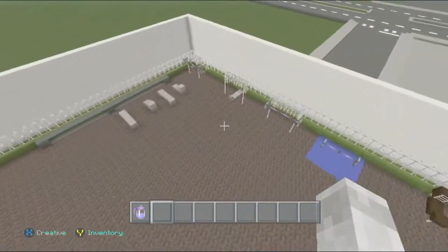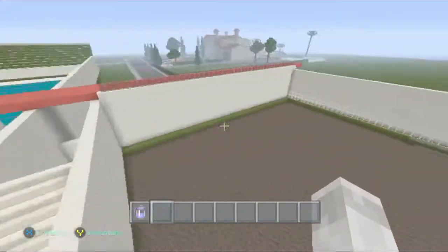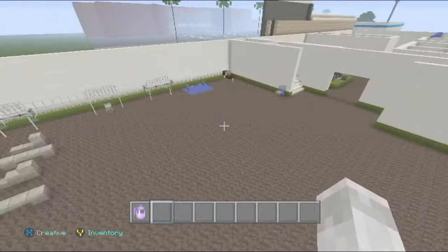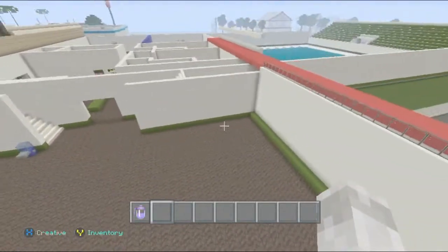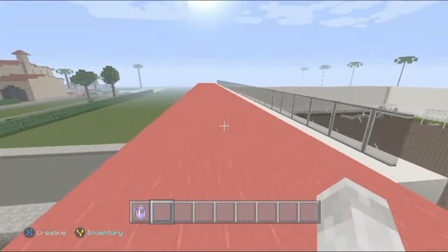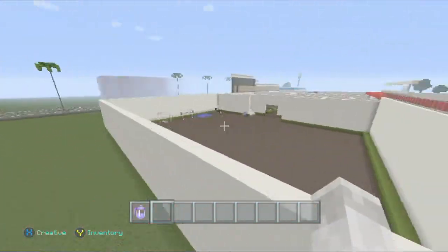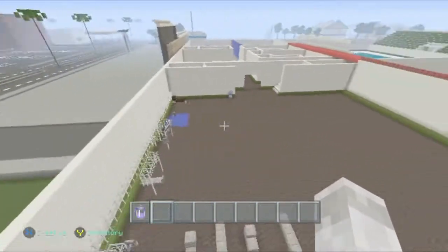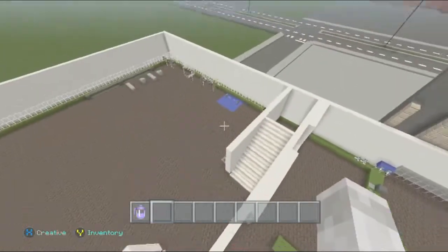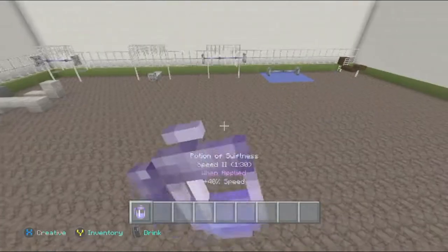Let me recap some of the things I've done since last episode. I've pretty much laid out the entire square footage of the workout area, and I've also added up here the way the indoor track is going to go. It's going to go up and around — you can pretty much run and then it's going to curve around this way. So that's just a little layout of how it's all gonna work. Let's go ahead and get started with some more workout machines.